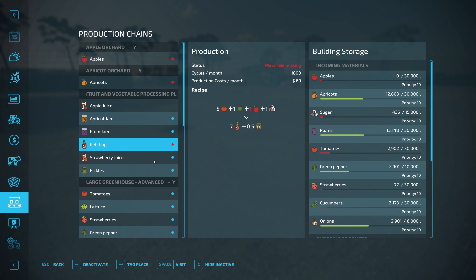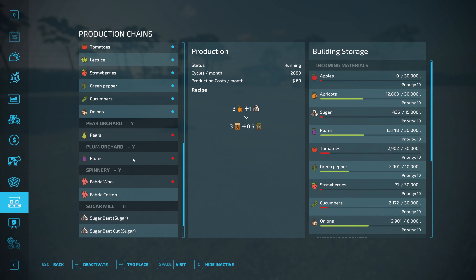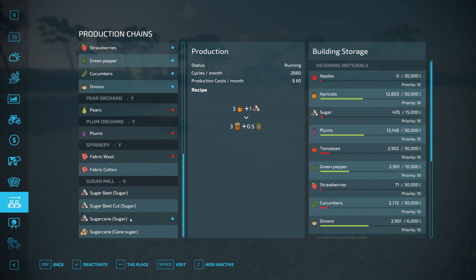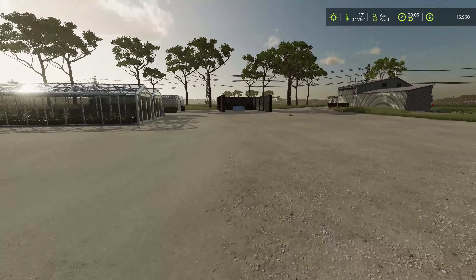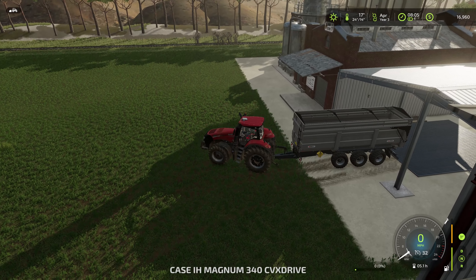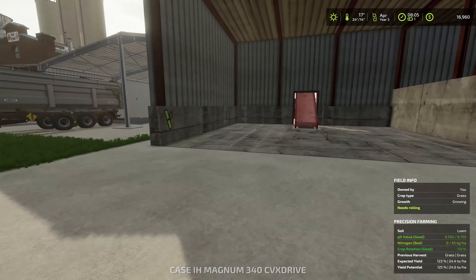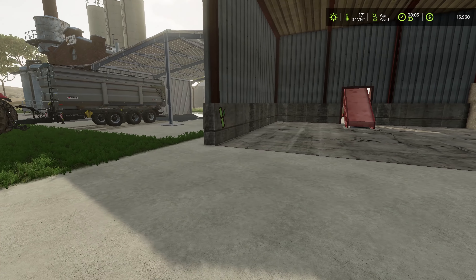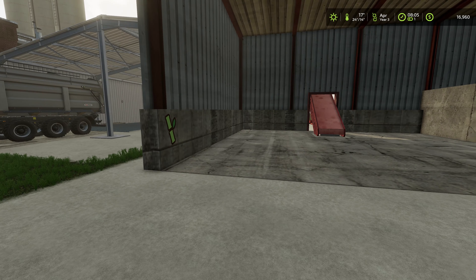Would it be better if I turned off apple juice? We'll deactivate apple juice — it'd be better if the apples went into making ketchup because that way it'll use tomatoes and peppers and we're better off making that. I think we got everything all set. Our production buildings are all running and we got our sugar plant up and running.